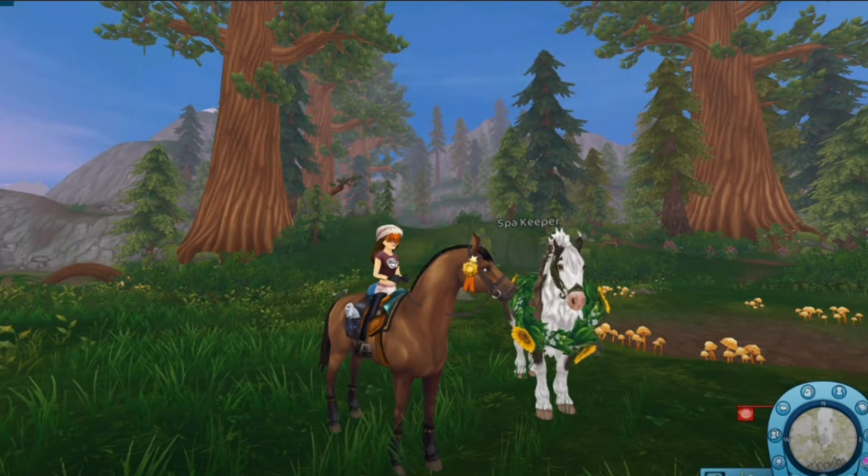I love this horse's name — Spa Keeper. Yes! This horse is different from the other Yurik wild horses because it has like a huge wreath with yellow flowers around its neck. I'm also wondering why there are so many different coats of wild horses with names just placed all around this portion of Mist Wall.